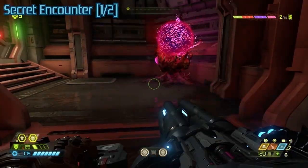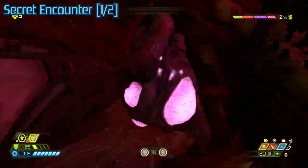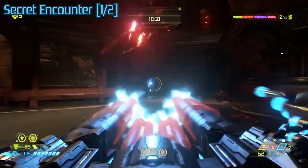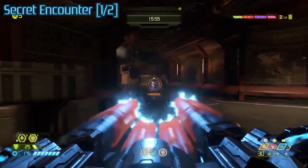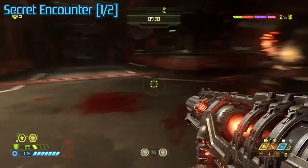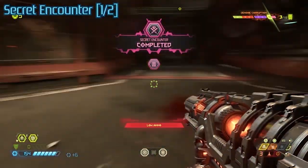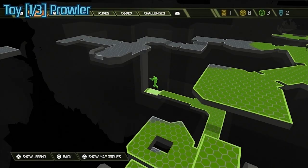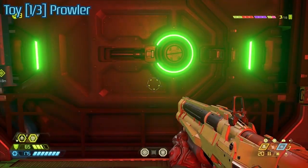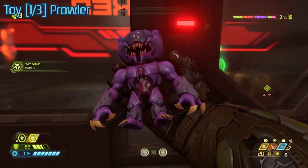This secret encounter can mess you over. All these enemies start off running straight at you, and then I'm looking around for the last guy and the clock's ticking. This gargoyle just comes running out of nowhere — I had no idea where he was hiding. On my second playthrough, he actually did screw me and I ended up failing the secret encounter. So be aware that that gargoyle is there; he's just being sneaky. Look for him and take him out quickly.